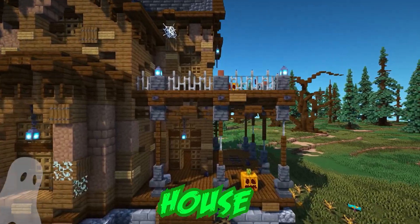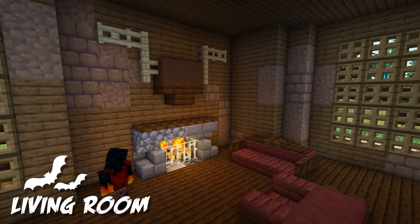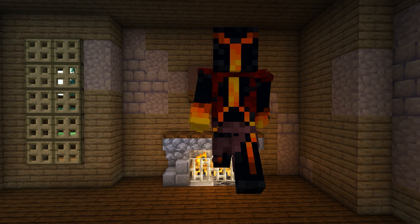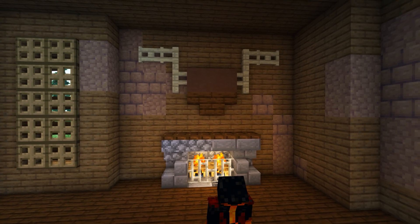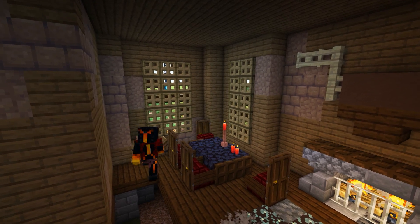Just because this house is haunted doesn't mean it isn't a home. So some antique furniture before a roaring fireplace is just the thing. A moose head mounted to the wall makes for a grisly trophy — perhaps from a werewolf hunt? Over here we'll place a dining table and chairs, perfect for a proper Hallow's Eve feast.